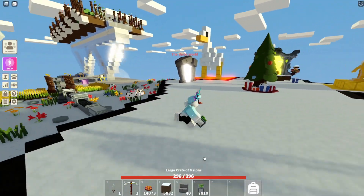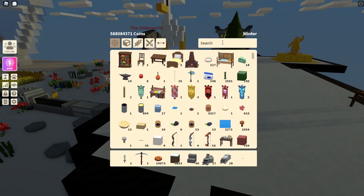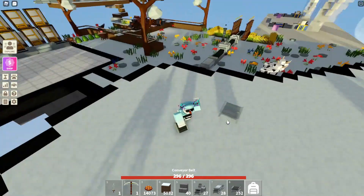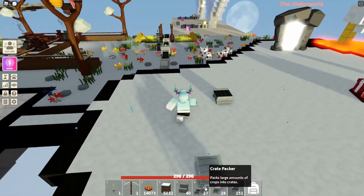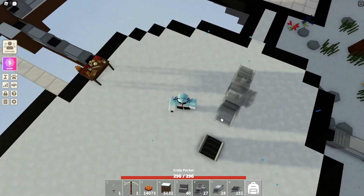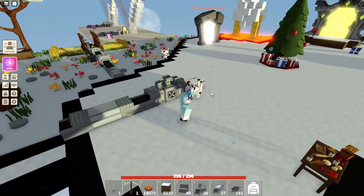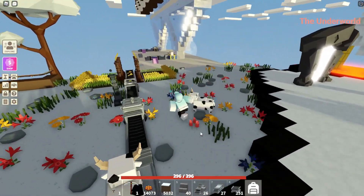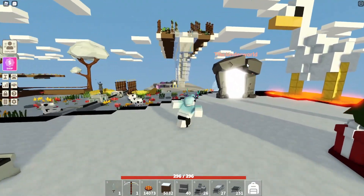This is how many melon crates I've gained from it so far. We're going to start building it. You want your basic system at the bottom — your conveyors, your crate packer, all that kind of stuff. You want your conveyor there, then your crate packer, then your storage. Pretty simple mechanism. I would recommend having a tier two, but this can work with a tier one — it just won't be as good. Do keep in mind, this works with any crop; watermelon is probably the best.